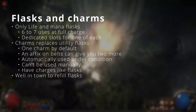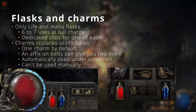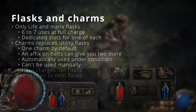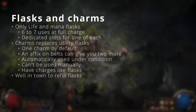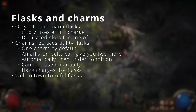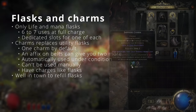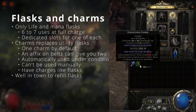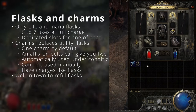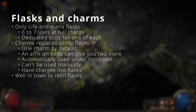Utility flasks have been removed from the game, leaving a single dedicated slot for both life and mana flasks. In PoE 2 we now have charms instead. They behave like reactive flasks with charges, but can't be manually used — instead they activate under certain conditions. By default you can only use one charm, but a modifier on a belt can give you two more. If you run out of charges in the campaign you can return to the well in town to refill them.